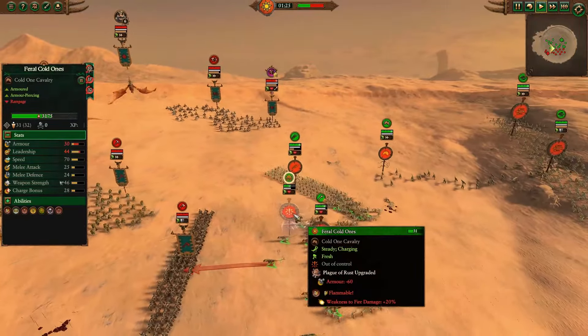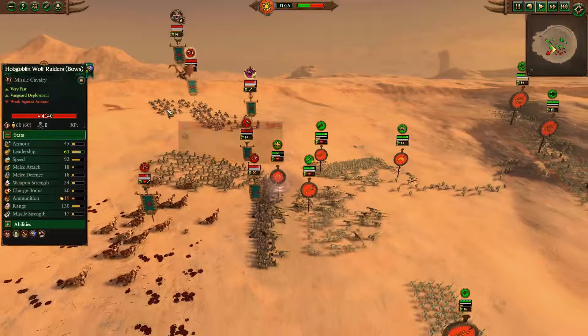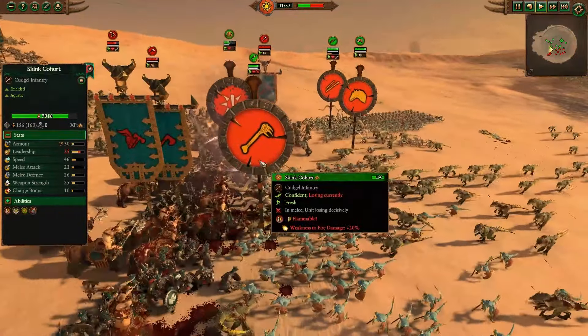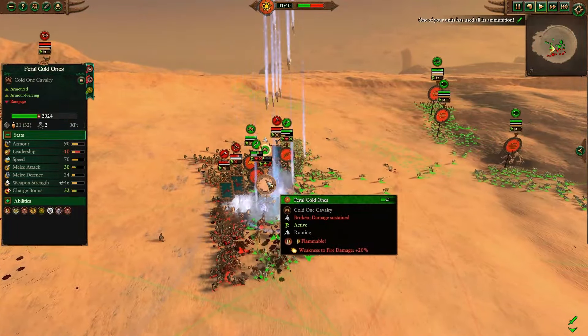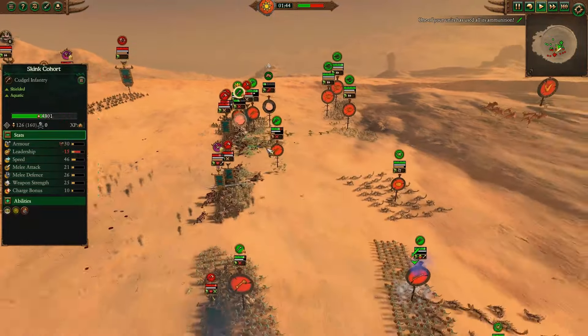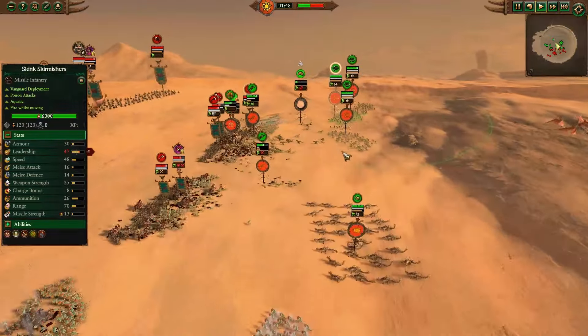Meanwhile, a Plague of Rust Overcast lowers the Feral Cold Ones down to 30 armor. The Oglecon's Wolf Boys get them to Rampage into the frontline, and the Bull Centaur Renders charge in to seal the deal. A Searing Doom on top of it — this is going to be a disaster for the Lizardmen on this topside. They already have a Feral Cold One routing, a Skink takes a ton of damage and routes too. Good start for the Chaos Dwarves on that northern flank.